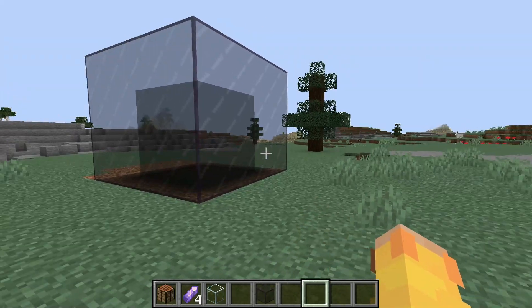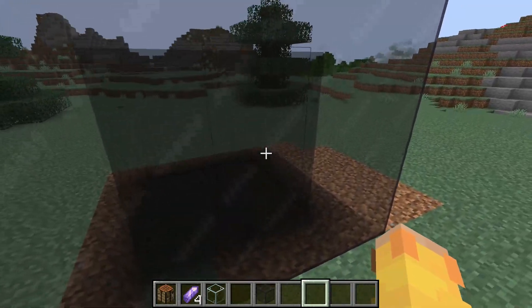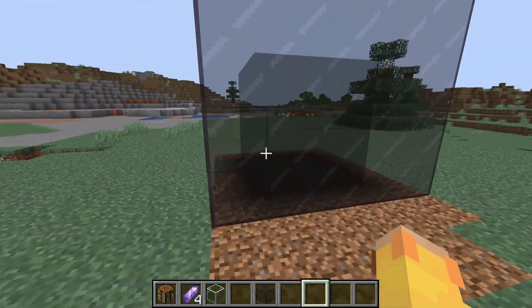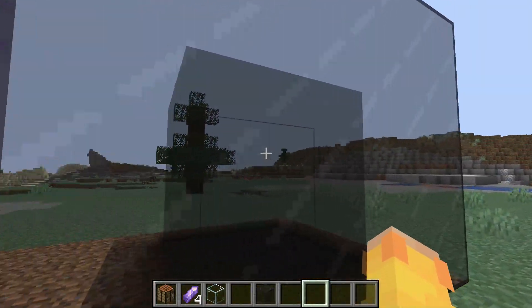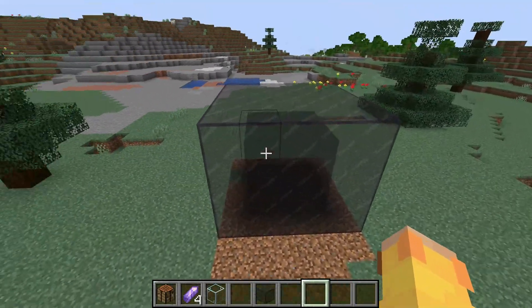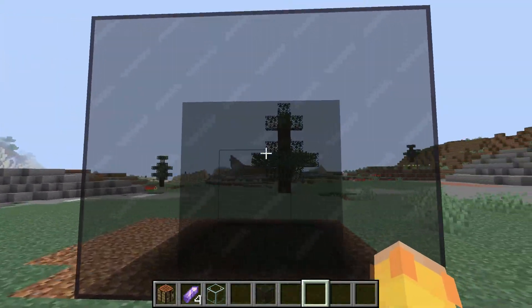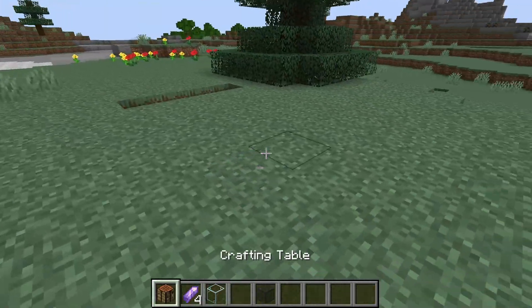So tinted glass — the first thing I really want to talk about is how cool the inside of the tinted glass actually looks. As you can see it's really dark in there, and the shadow is kind of making another cube inside this bigger tinted glass cube. I just made this really quickly and thought it was really cool, just wanted to show it at the beginning of the video.